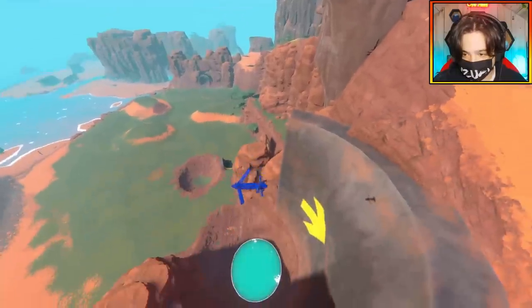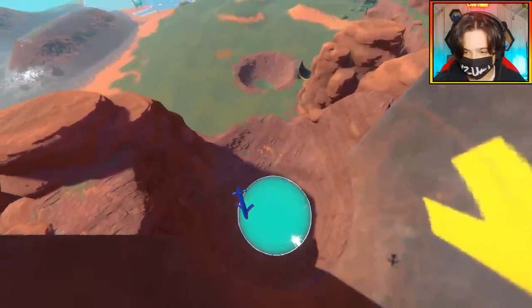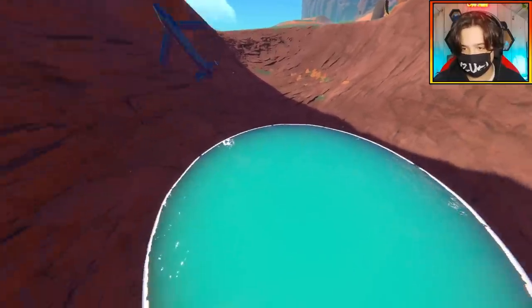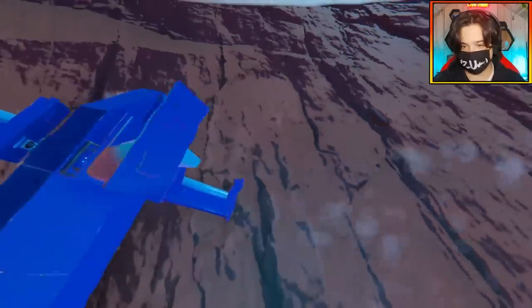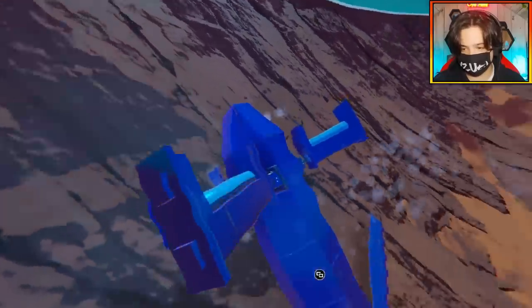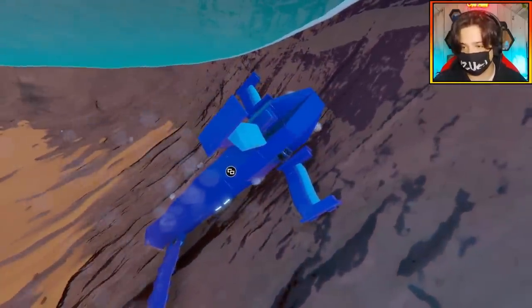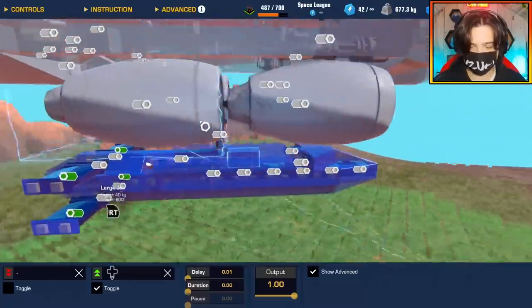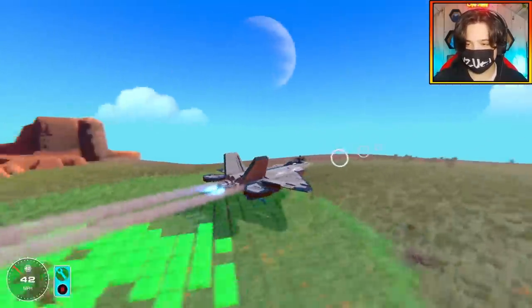Oh no, I can see the problem. Can you see the flaps there, guys? The problem is the flaps — they're completely broken, they're in a 90 degree position. They're not even set to 90 degrees in the configuration menu. Now that is definitely a problem. Well, it's nothing a bit of logic can't fix. This is what it's all about, right? Testing, trial and error.